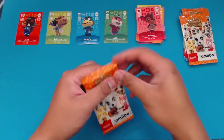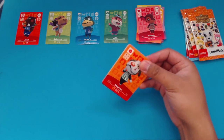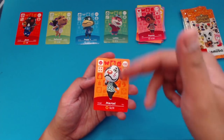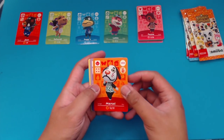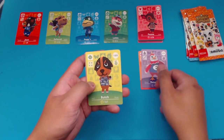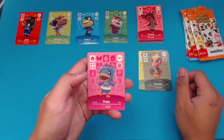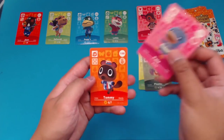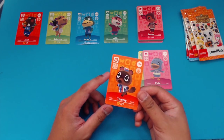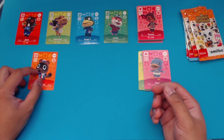Moving on to Series 2 now. I think I've opened up more Series 1 than either of the other two, and the least amount of Series 3. So the chance of getting a duplicate for this series is a lot less. First villager card is Marcel. Then Benedict. Butch — I believe these two are duplicates. Phoebe, not a duplicate — one of my OG Northern Hemisphere Island villagers. Pate. And then the NPC is Tommy. I'll have to double check my collection to see if I have Timmy or Tommy. But if it's Timmy, great. If it's Tommy, then we just have a duplicate Nookling brother. Still, not bad. I like Timmy and Tommy.